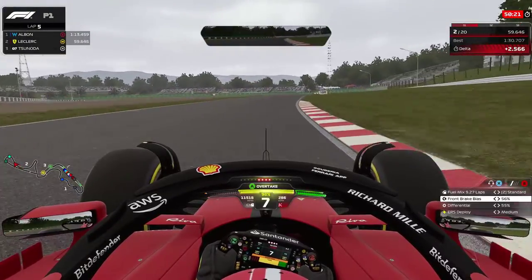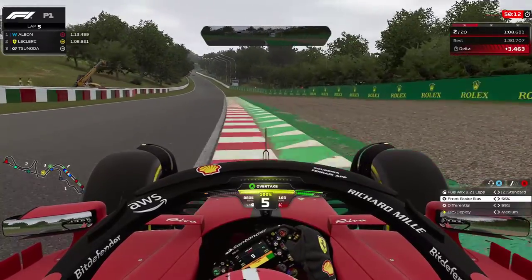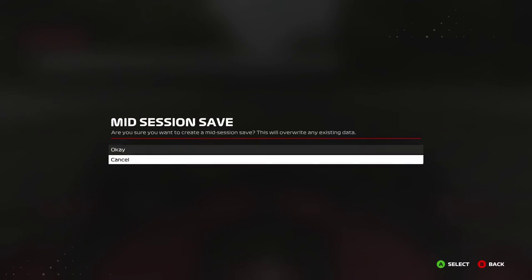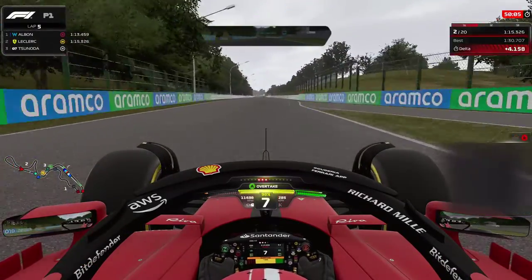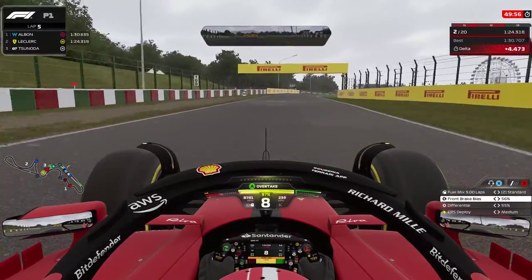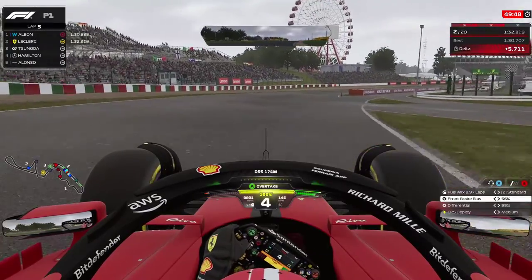We've already lost two seconds on our delta at this point. This is where you think: is this the right time to pit, or do I extend another lap? The track is getting greasier by the moment, you're losing more lap time, and the car is almost uncontrollable. I've lost four seconds on the delta — this is the point where I know this is the last lap I can pit.